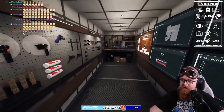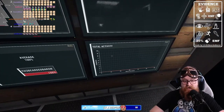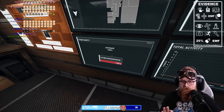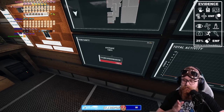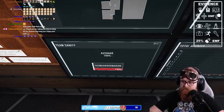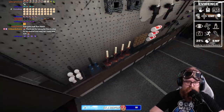First things first: total activity is a big help, and your average sanity is also a big help overall. Most ghosts will not hunt you until you drop below a 50% threshold, so that's your key number. Check your sanity, and if it does drop, take the sanity pills — that's the first thing.